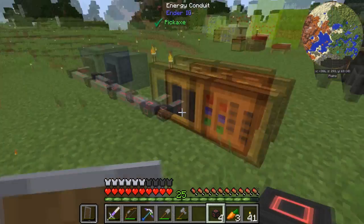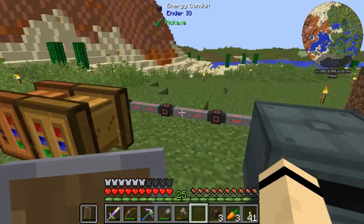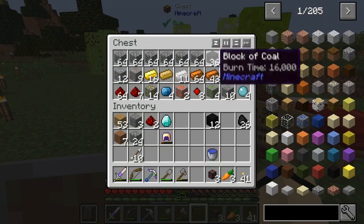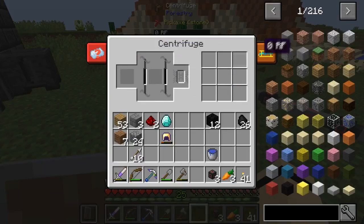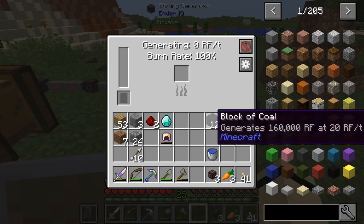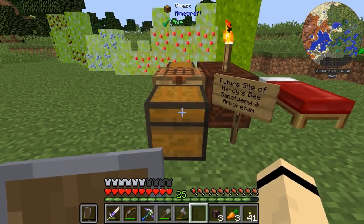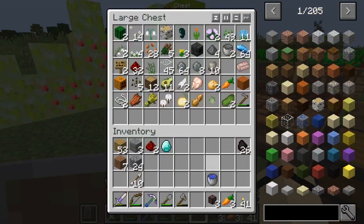I don't know of any other mods right off that have energy we can get to as easily. Let's get some coal blocks from one of these chests — do about 12 of them. The machines hold a maximum of 5,000 RF, so that should be enough to get them up and running. Let me put on my helmet first — don't want to get blown up.